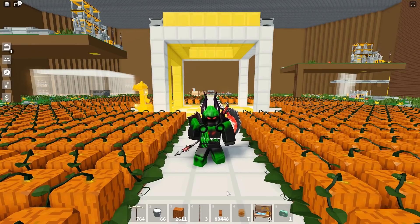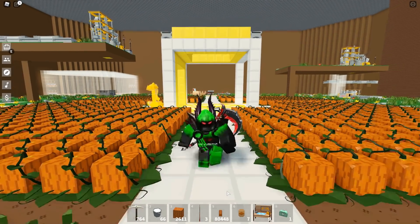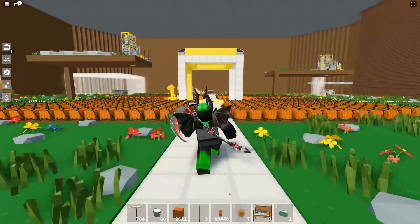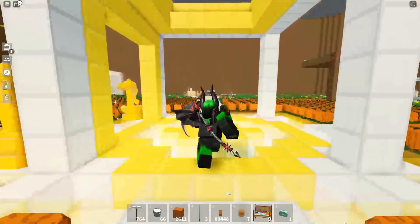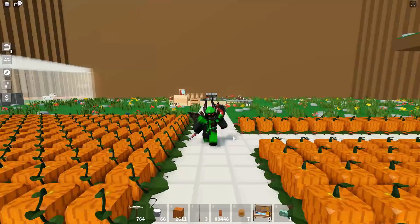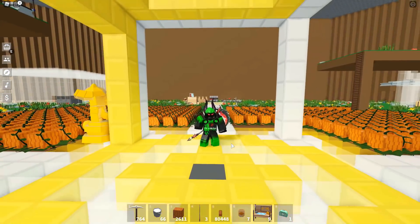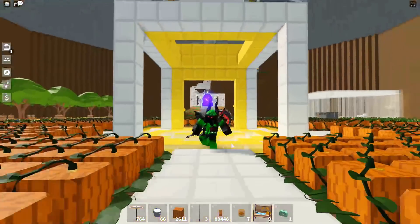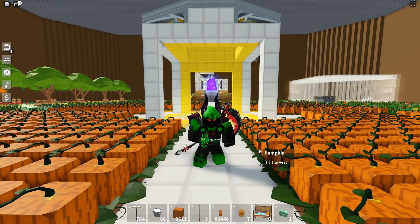There was one recent leak that wasn't added to the game, and it is that gold boss mob thing. I'm pretty sure they're going to add it at some point — maybe in this update, maybe the next update. Maybe they were just working on all of the Halloween mobs and didn't have a chance to finish that. I'm thinking they're probably going to add it possibly even after the Halloween event ends on November 1st, because it doesn't really look like a Halloween mob, so it's probably just going to be a regular mob later.